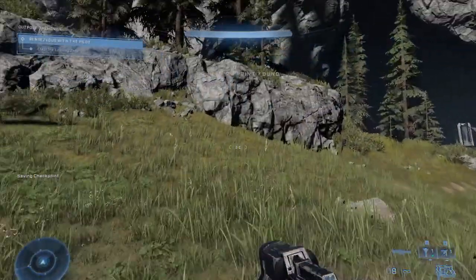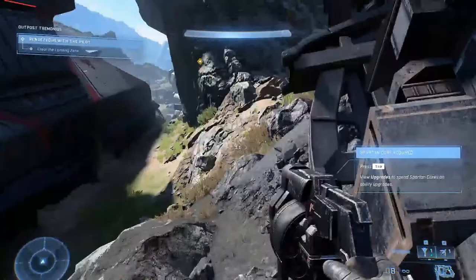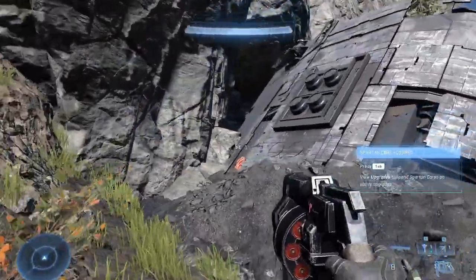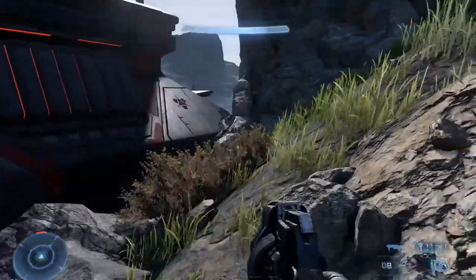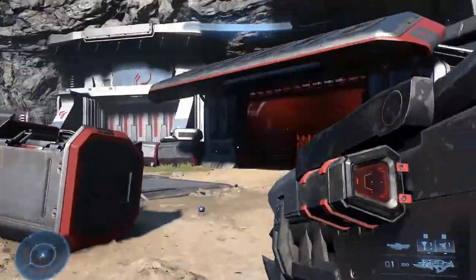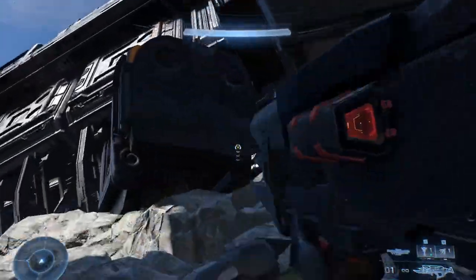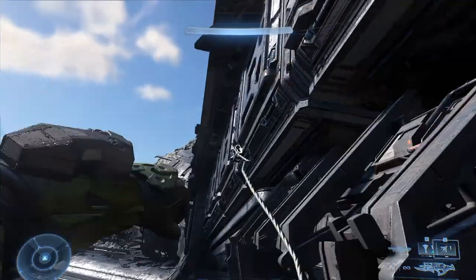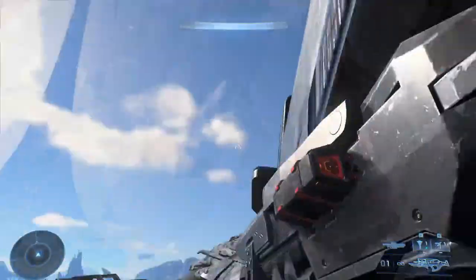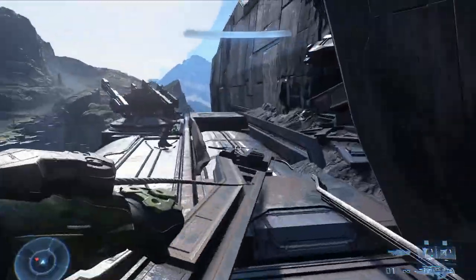For this first tip, we're going to do the Easter egg where you can summon an airstrike. To do that you need to press three specific buttons. The first is behind the main building at Outpost Tremonious, right next to where the Spartan core is. The next one is on top of a mountain behind some boxes, so we'll grapple our way up there and press the second button. You don't necessarily have to kill everyone on the normal platform.